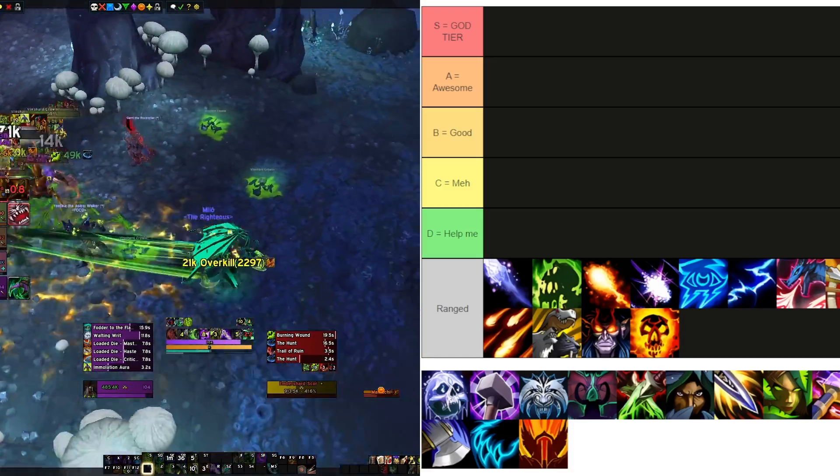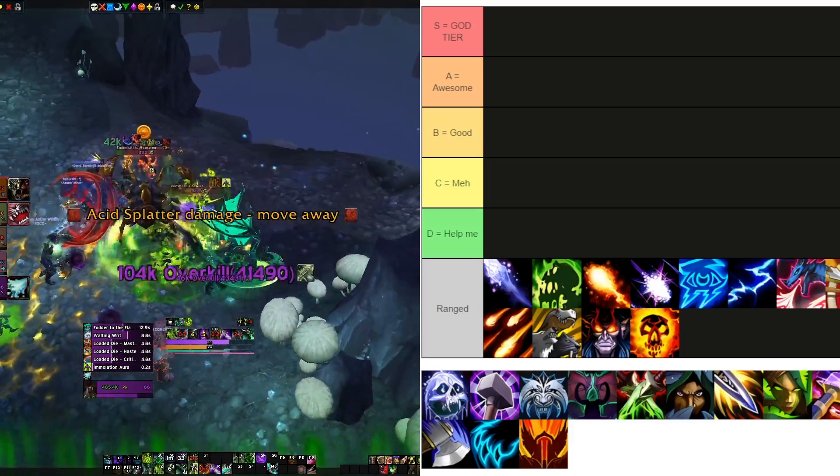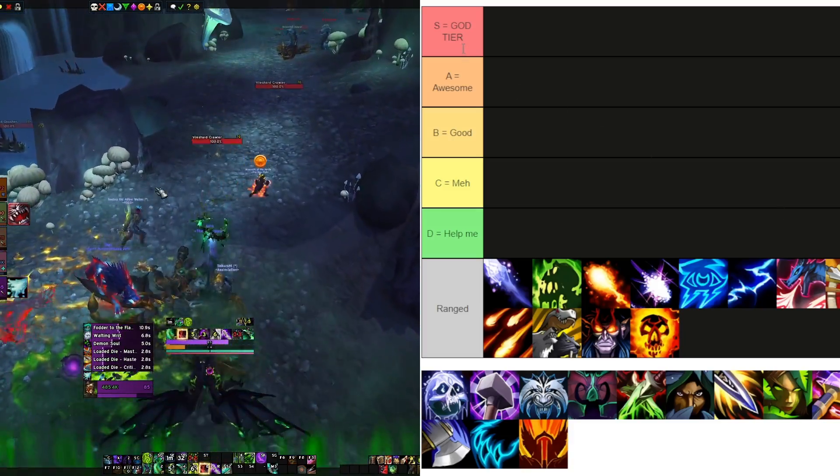Hit that subscribe button if you want to see more tier lists like this. To explain the tier list real quick: we got S for gods — this is the top of the top, the best specs in the game right now for melee.